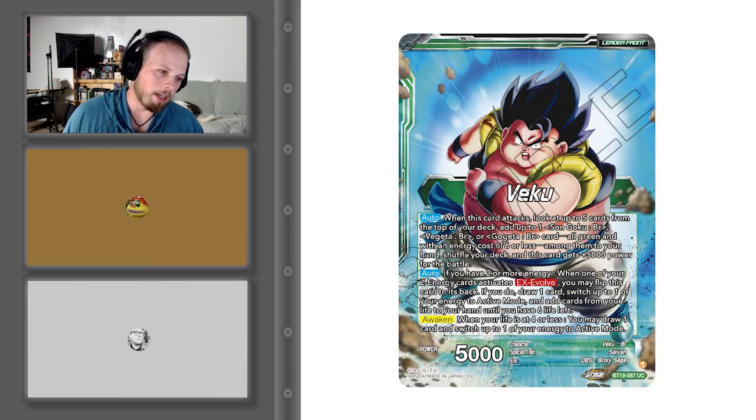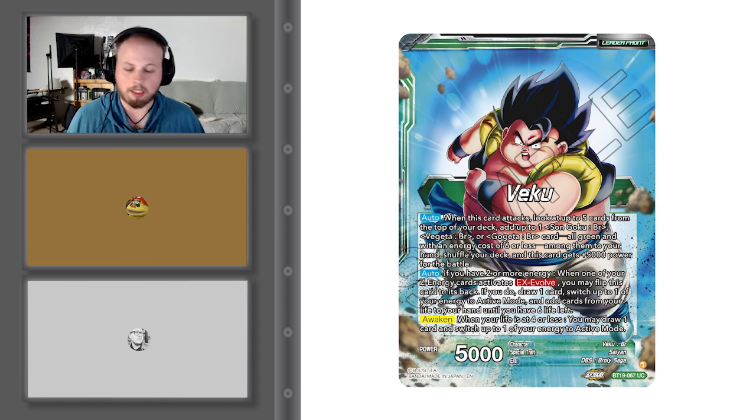Starting with the leader card — Veku. When this card attacks, look at the top 5 cards of your deck. Add up to one Goku BR, Vegeta BR, or Gogeta BR card — all green — with an energy cost of 6 or less among them to your hand. Shuffle your deck, and this card gains 5,000 power for the battle. That's pretty nice because it's a 5k initially, so now it becomes a 10k with that effect.